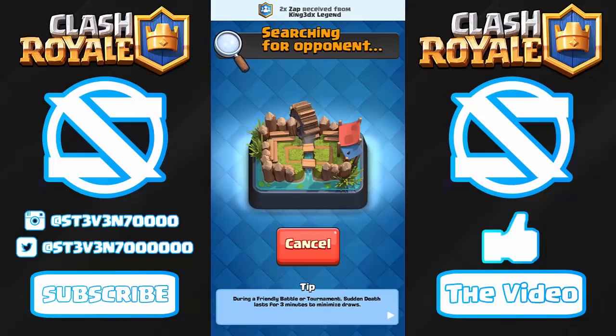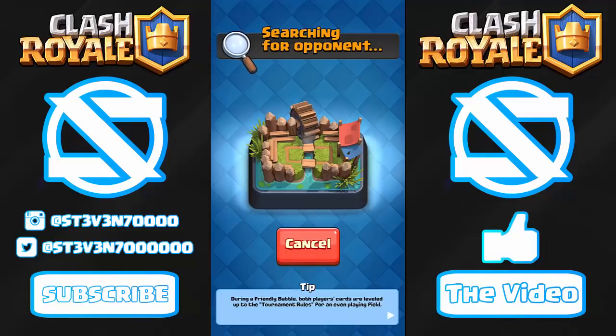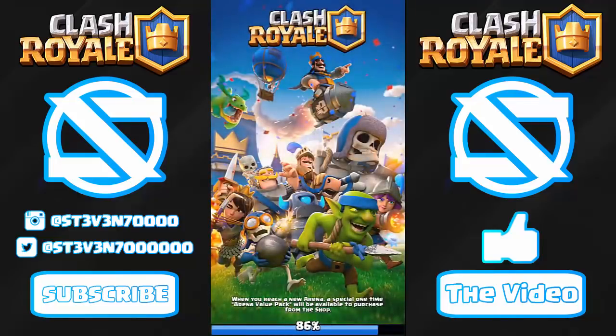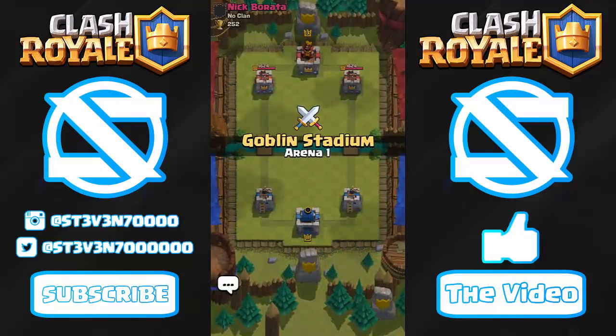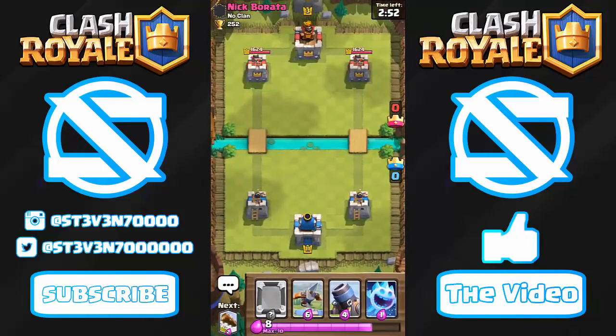Hopefully we can get some good plays with the Expo and Mortar. They do have a chance to defend if they play well enough. I don't really have any tank killers in my deck — the only way I could beat them is by overwhelming with Mortars and Expos. If they have a Giant or Prince, that could completely shut down my push since I only have Ice Spirit, Zap, and Log.